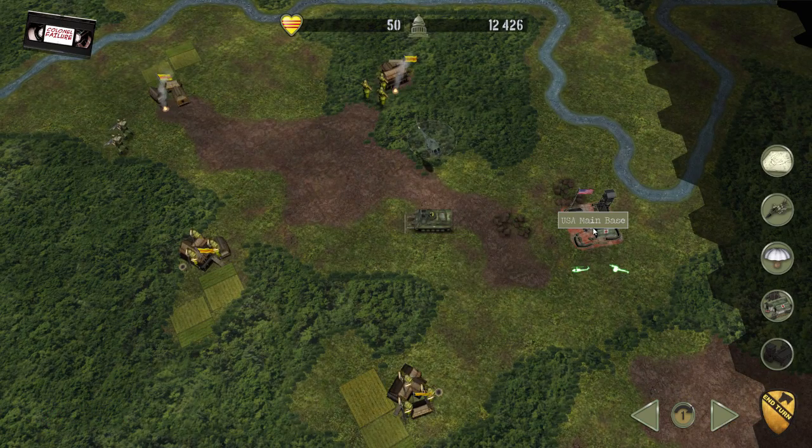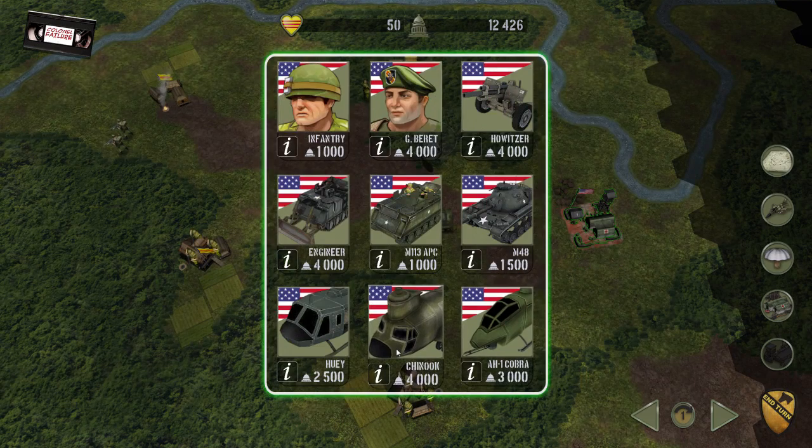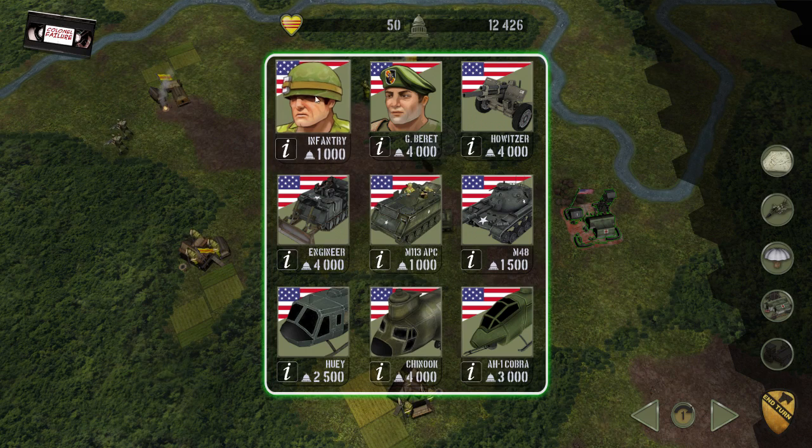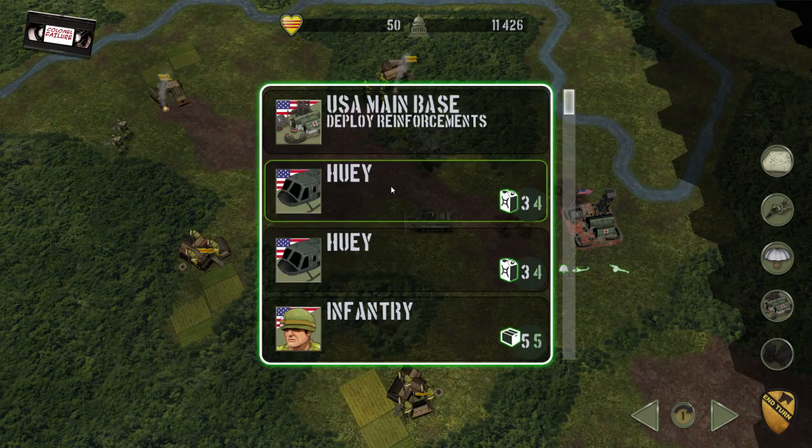We can bring in anything — Cobras, Chinooks, tanks, APCs, more infantry. But the main problem is the cost goes up every time you bring one in, so the cost will increase. At this stage that's not too much of a problem, but I don't have many resources.